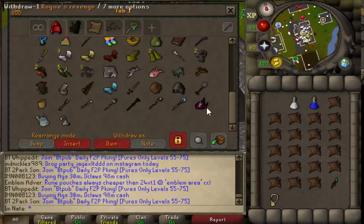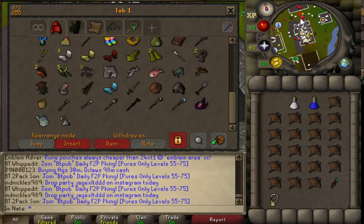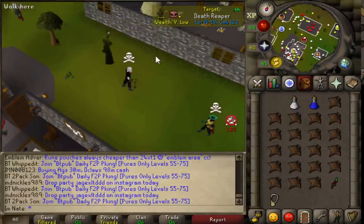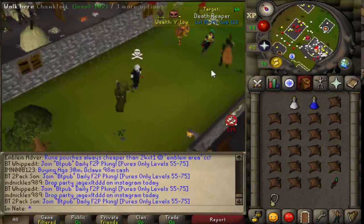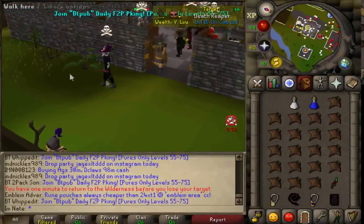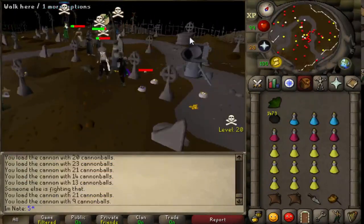I just got my rogue kills higher than my target kills and my hat in my bank changed. Apparently you can't have both of them at the same time — it just automatically changes. I think you can only have one at a time. I do think this red one looks better. Here's what the purple one looks like — I think it looks quite a bit better. So I'm going to just leave my rogue kills higher than my target kills.